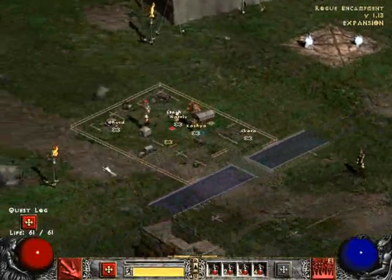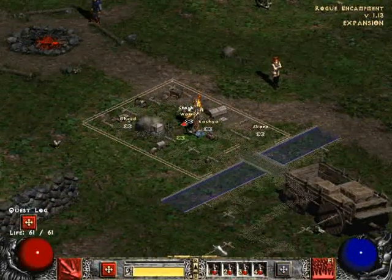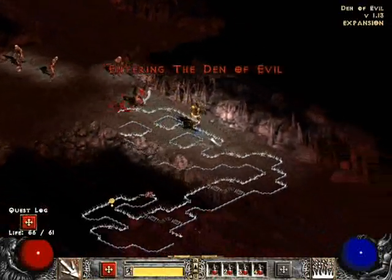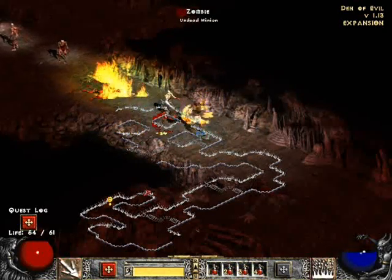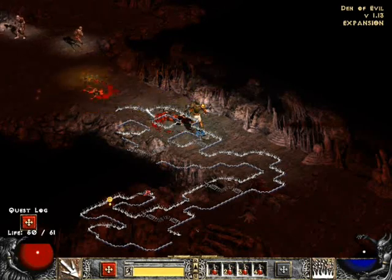If you get a two-layer belt, that will give you an extra row of potions so you have three rows. That helps massively — even if it is a bit of a stat reduction on the belt. It's always worth having. It saves a lot of time, especially when you're fighting bosses or big groups of enemies.